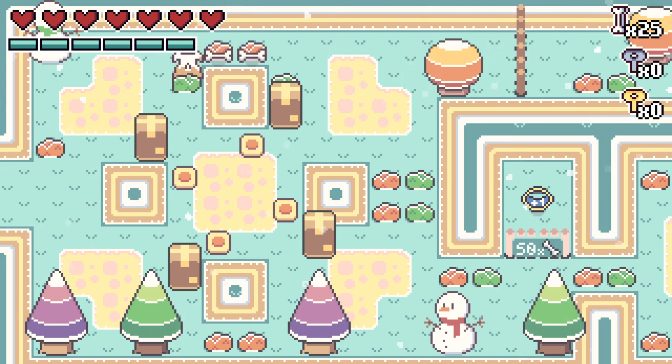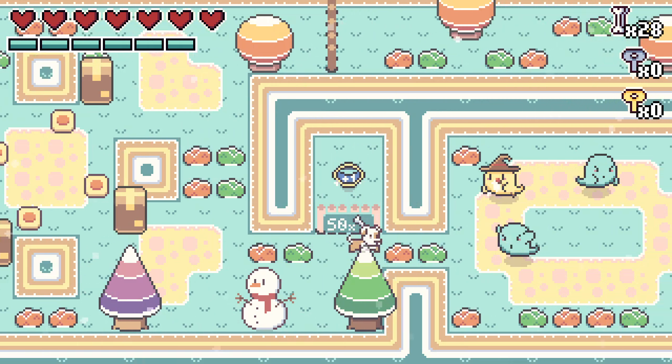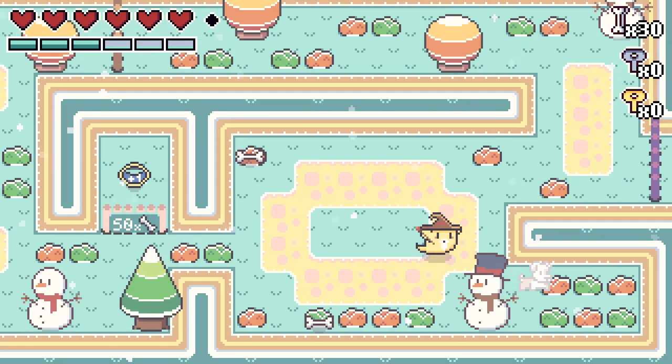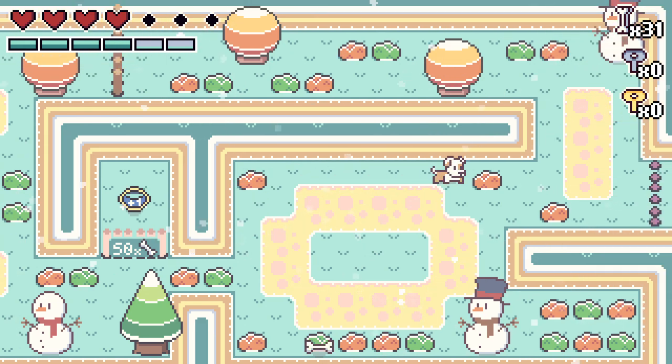Milo's Quest is an adventure puzzle game where you're playing as Milo, who ends up finding a cursed bone that unleashes an evil. Now it's up to Milo to stop it. You'll travel to multiple areas with some different themes, take on some bosses, and destroy the evil that you unlocked once you grab that cursed bone.